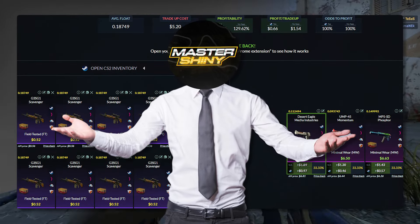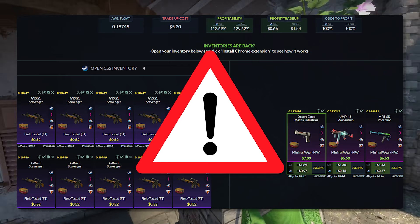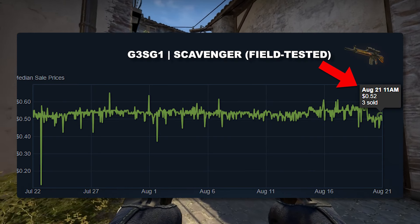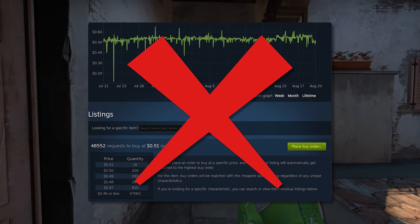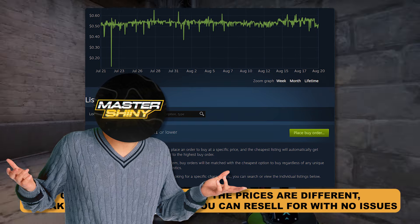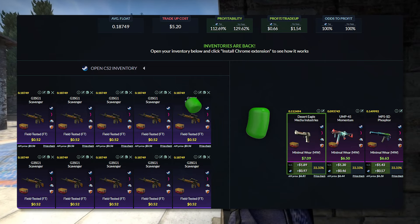If you've got the budget for it, this is going to be my number one example: the Danger Zone collection trade-up. We're going to be looking for field-tested skins below a 0.1875 average float. This is a very hard-to-get float, but it's a very profitable trade-up that's very easy to do, because we're going to be using the Scavenger at a $0.52 buy order. You're going to be the second cheapest buy order here, and you don't even have to sell for higher than market price to make your money back. When we look at the outcomes, we're guaranteed profit — making about $0.60 to $0.65 on average every single time, with no risk.